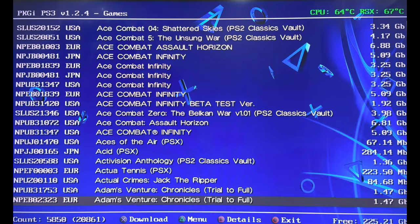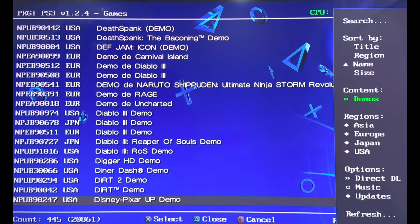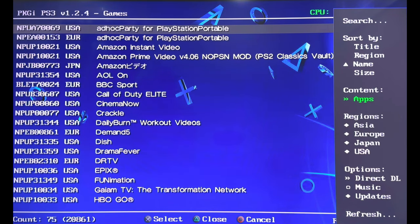After refreshing, you're going to end up with a huge list of games. It's a bit different than PKGJ on the PlayStation Vita — I have a tutorial for that as well. If you go under the content section and press X, you're going to see the DLCs of games, themes that you'll be able to download, demos, updates for applications, and any homebrew applications or games. If you go into emulators — that's something I'll be covering in a separate video — you'll be able to download emulators, though running them is a whole different aspect. You'll also be able to get a variety of applications.